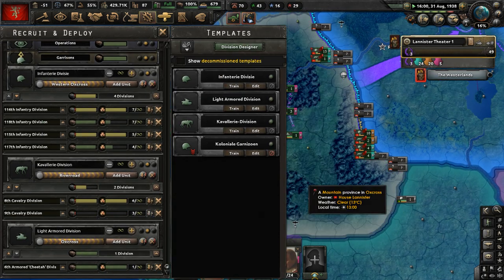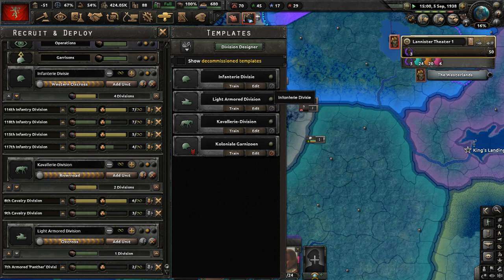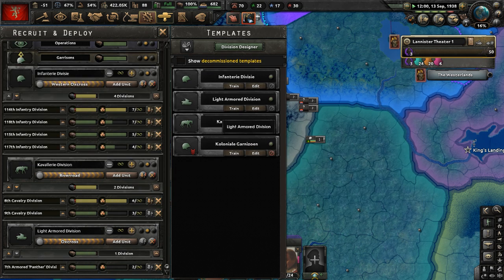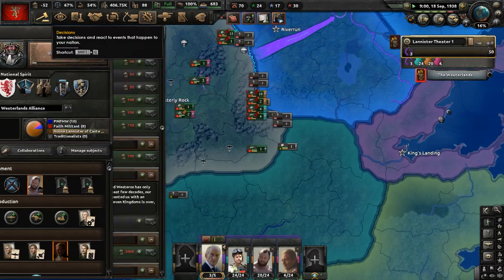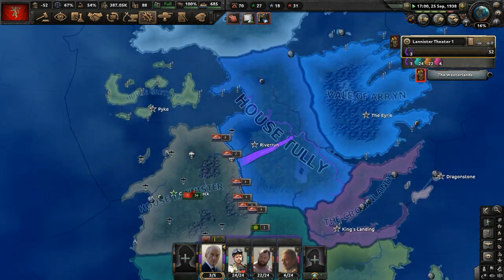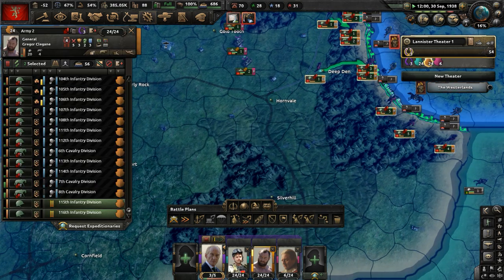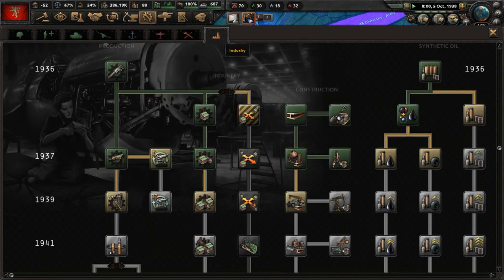Let's deploy some tank divisions. Go to army three. Let's give these armored units more light tanks and a maintenance company just to help with tank maintenance. Rule with fear is done — let's usurp the monarchy and get that process started. I just need Robert I out of the picture if we're going to go against the Starks, the Tullys, and everyone else in the Northern Kingdoms Union.